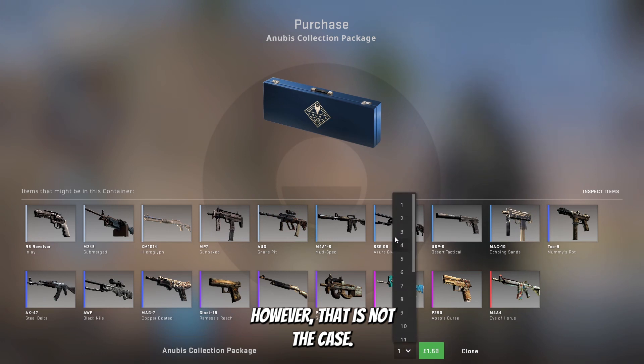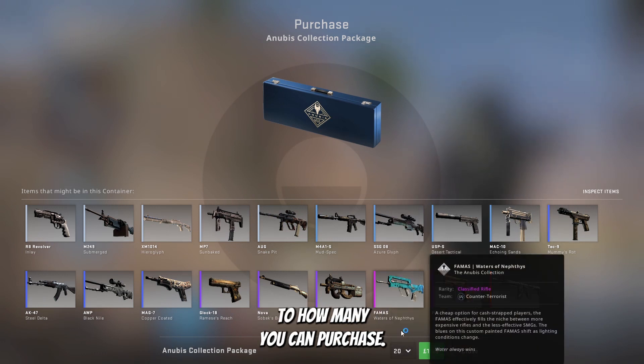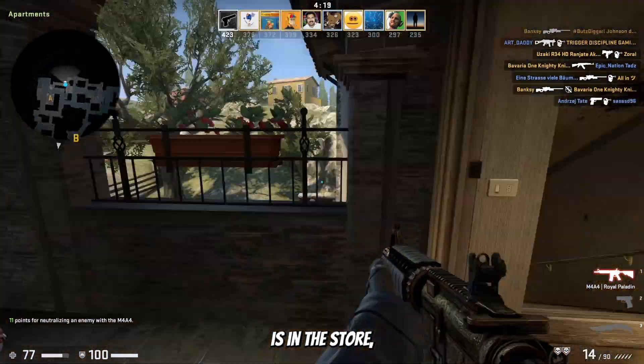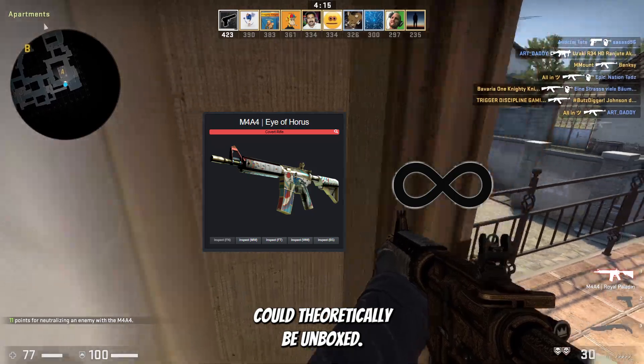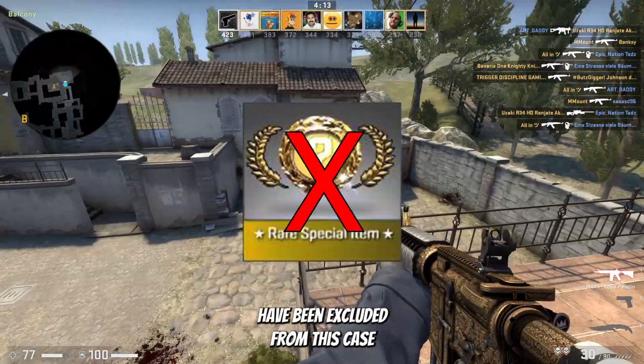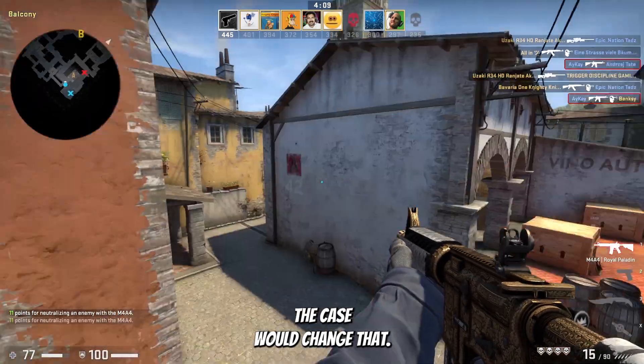With the Anubis case, however, that is not the case. These can be purchased from the store and there doesn't seem to be a limit to how many you can purchase. This means that while the case is in the store, unlimited amounts of every single skin within the case could theoretically be unboxed. This is also why I believe knives have been excluded from this case, as Valve wants to keep their supply limited, so including them in the case would change that.